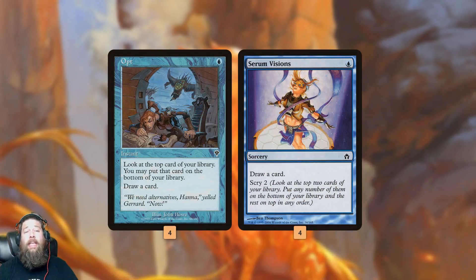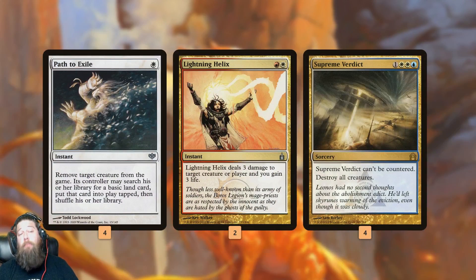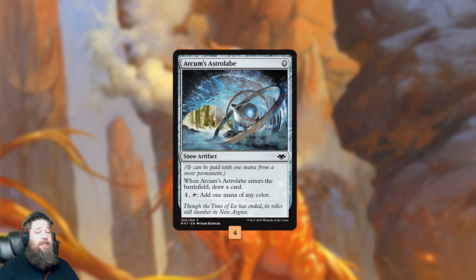We get some early game cantrips to find our pieces — Opt and Serum Visions to find our Proteus Staff and our Goblin Charbelcher when we need it. A bunch of removal spells: Path to Exile, Lightning Helix for the early game, Supreme Verdict as a sweeper. And then we have Astrolabe just to fix our mana — it's mostly just a value card.